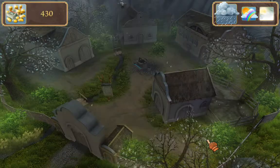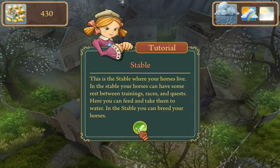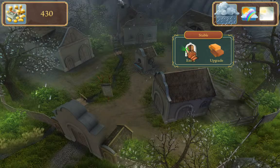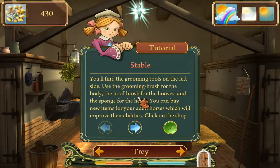I'm just going to upgrade the well now because I know I'm going to want to do it very soon. Going into the stable — and there we see my little colt. Basically, there are grooming tools on the left side. There are three different types: one for the body, one for the hooves, and one for the head.